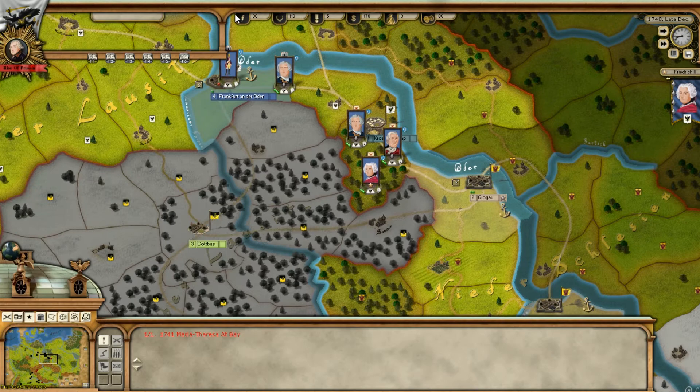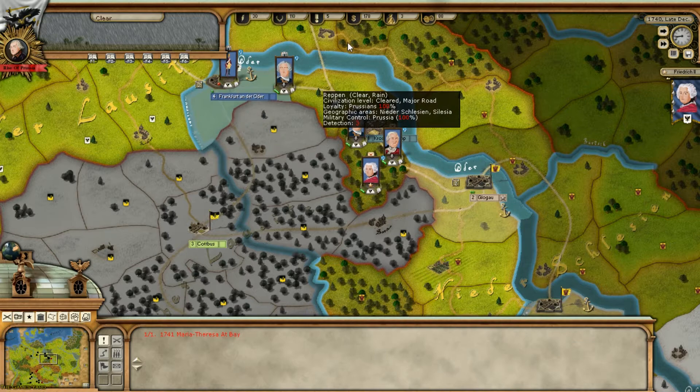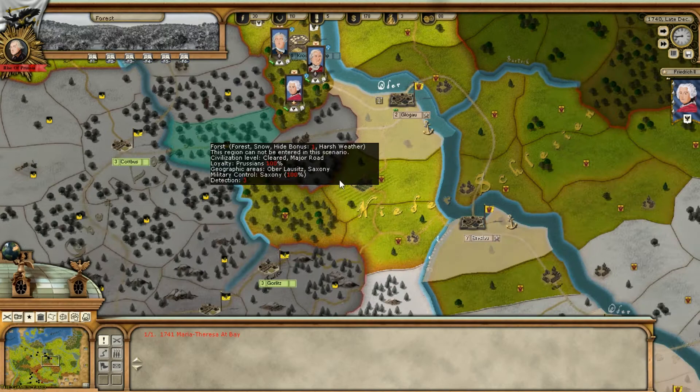On the top bar we've got 30 victory points, receiving 4 per turn. Morale 110 — we gain morale from winning battles. One engagement point; we have 5 and receive 1 per turn. Money: 40,178 receiving 42 per turn. Conscripts: we receive 40 per turn but we're at 3 right now because we spent some on recruitment. War supply: 88 with 25 per turn incoming.